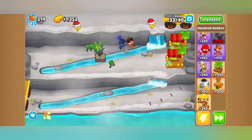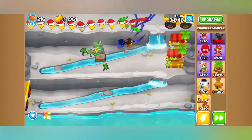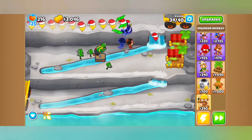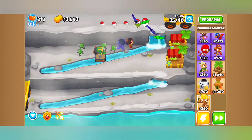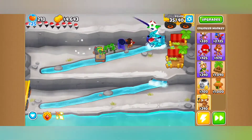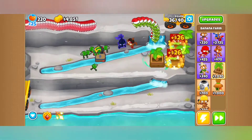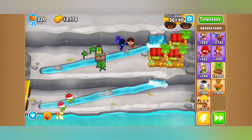Now for the actual balance changes. Boomerang Monkey is getting a MOAB Press price increase from 2200 to 2400 — it was just a little too good for slowing MOABs. Bomb Shooter is getting MOAB Mauler damage decreased; Assassin is staying the same. Ice is getting changed for enhanced freeze: 0-1-0 freeze duration is going from 2.2 to 1.75, though Deep Freeze stays at 2.2. Permafrost is going up by $50. Cryo Cannon gets an attack delay increase from 1 to 1.2, and its price is going up by about 300 — apparently it was a little too good.